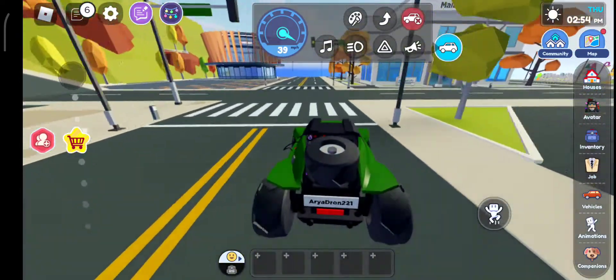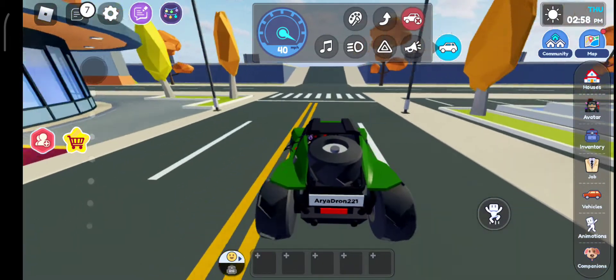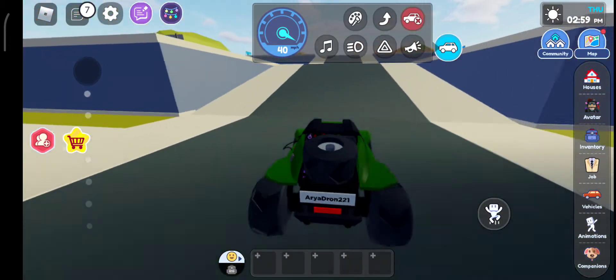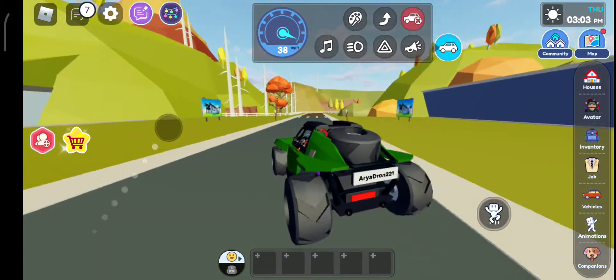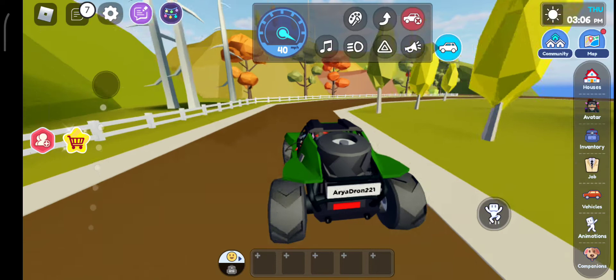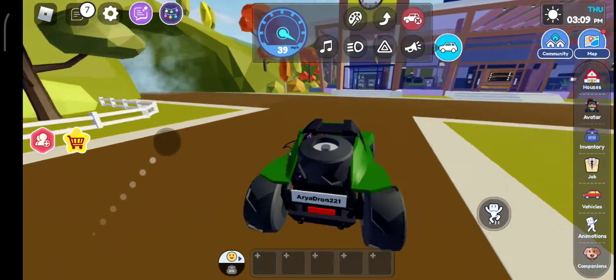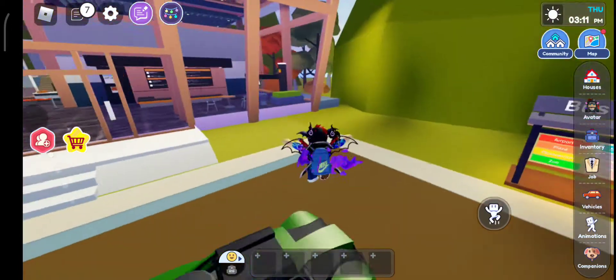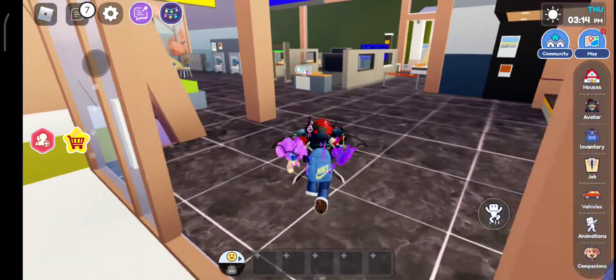Go to the front and turn on. Next left — not this left, the next left. Okay, turn left and go straight. There is the station — go inside and touch the blue thing.